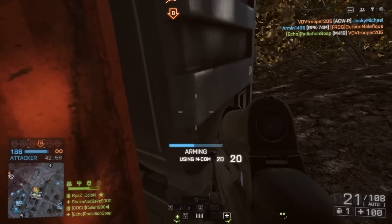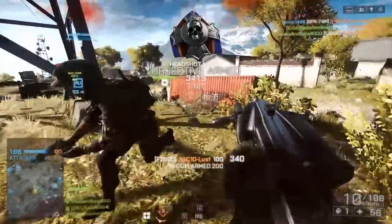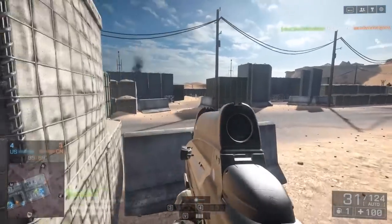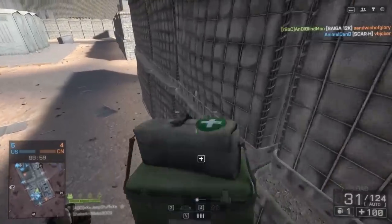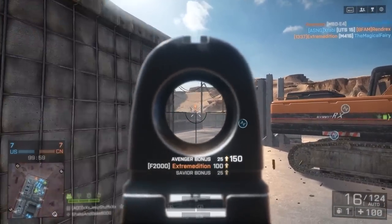This loadout is really cool because the F2000 does look a lot like the assault rifle from Halo Combat Evolved, and curiously, both the weapon and the game came out at very similar time periods. They are certainly in development during the same time frame, and you can't help but wonder if one influenced the other.